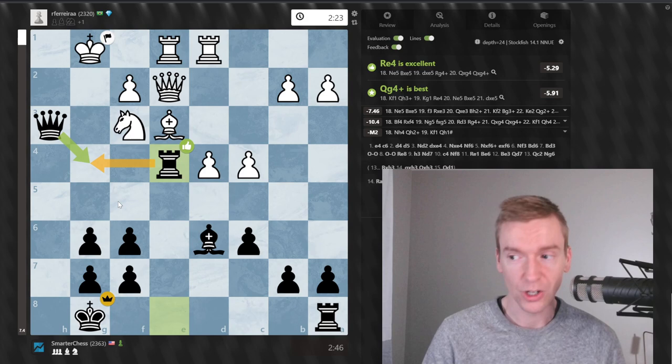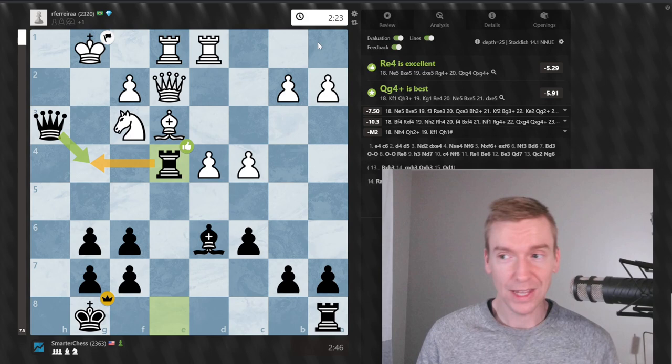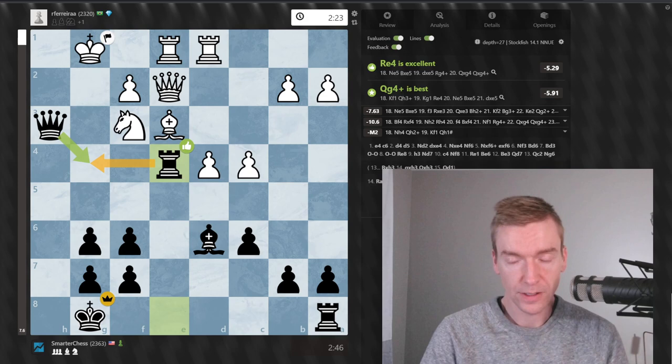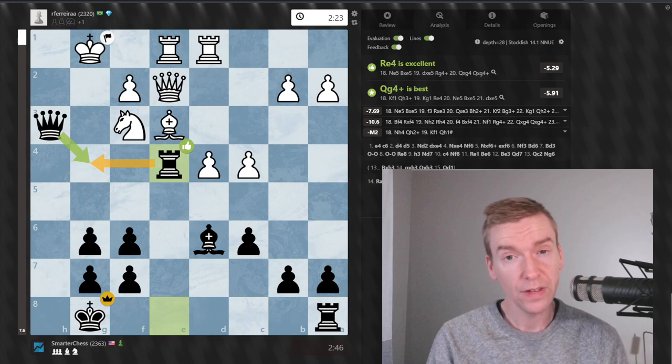Two games against 2300s, both in the Tartakower, both with the bishop takes h3 brilliant sacrifice according to chess.com. This comes out of the Chess Goals Caro-Kann course, and right now the Caro-Kann course is on sale on our website — there's a link in the description, so go check that out. We also have a Caro-Kann middlegame course as well, which pairs nicely with the opening course. Thanks for watching, hope you guys enjoy these Caro-Kann miniatures, and I will see you in the next video.